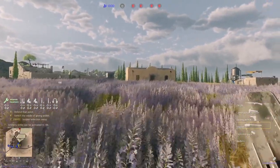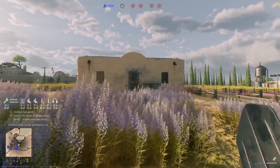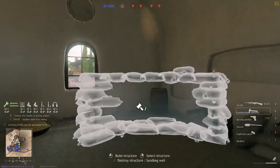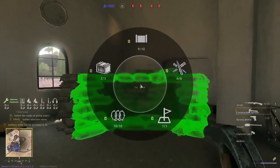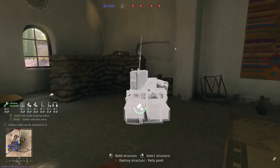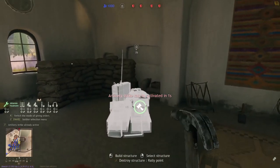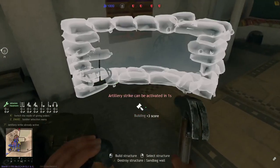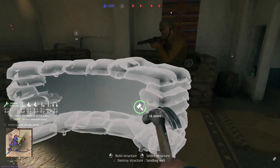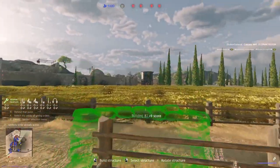Here we are in Tunisia on one of the most beautiful maps, Al-Jabbar Farm. We have this open field which looks beautiful, but it means we can get shot very easily from far away - not even just by snipers but by regular riflemen and especially tanks. So we run to the best hidden place for a safe rally point, which I placed in this building.